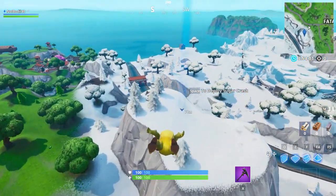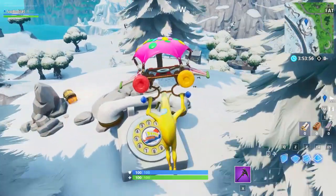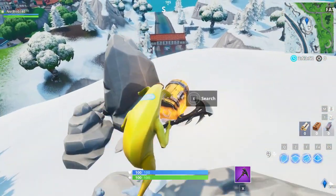As you guys can see, we can already see the giant phone. They've hidden it in the exact same spot, and as you can see there are trees around it and a treasure chest.